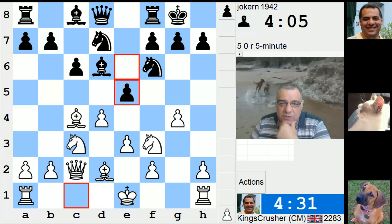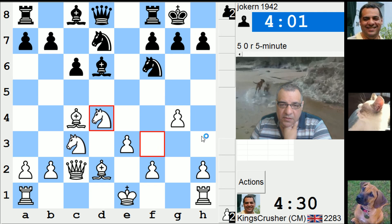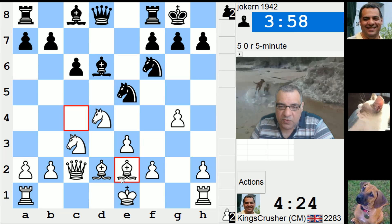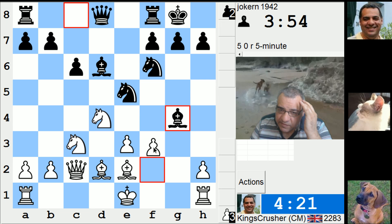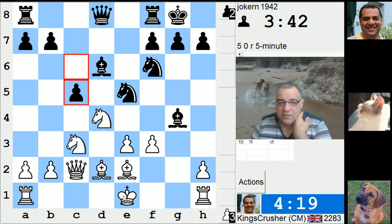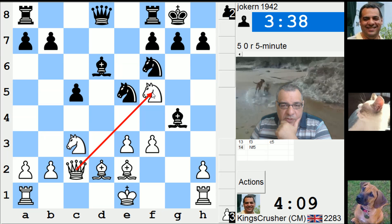g4, rook g1, okay. g5 - if ed, knight d4, I get that f5 square potentially. I think I should probably aim to castle queenside as a priority. I'm gonna get f5 anyway if he takes. f5 interesting - okay, so don't want to weaken my light squares too much. I want to be able to castle queenside. f3 maybe with a bit of a tempo so I can try and castle queenside - at least it's a bit exciting now. The bishop can wriggle back to g6.